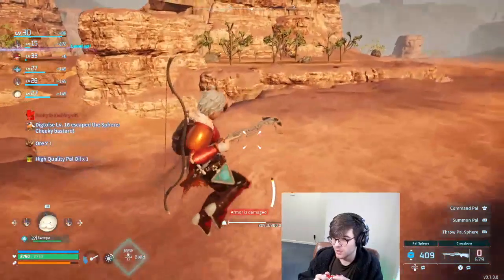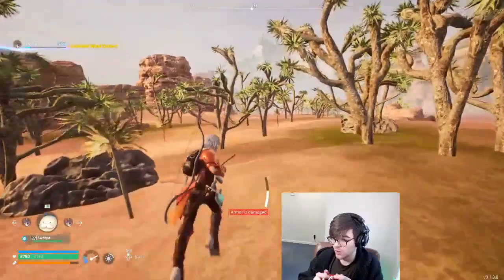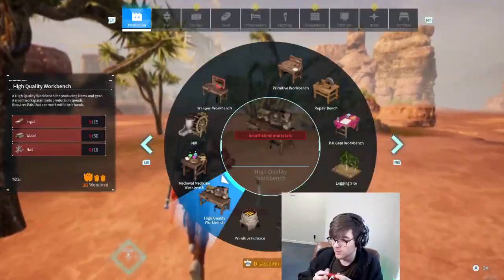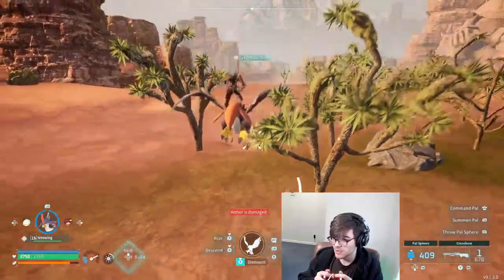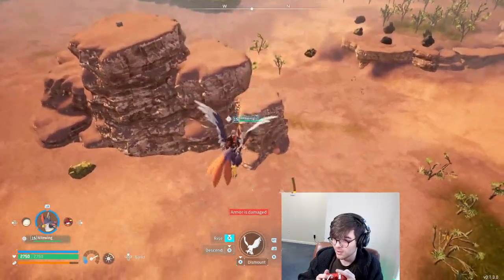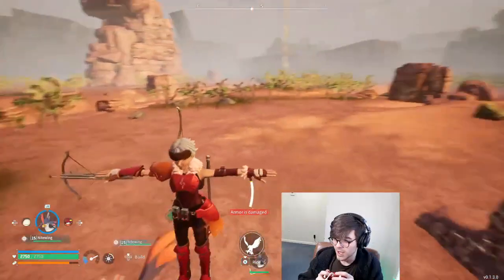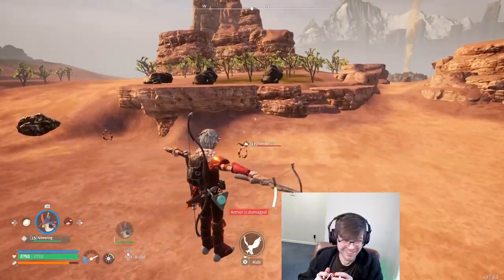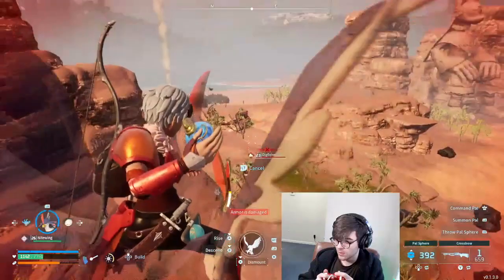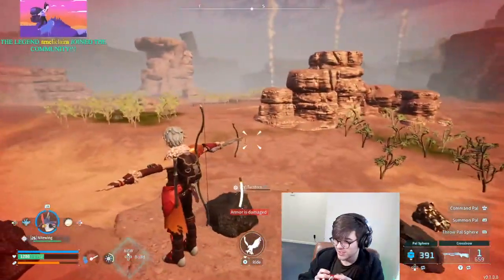Oh, I killed that one too. I wish it showed me how much health they had left in numbers. Oh wow, look at that. Is that a boss? Sometimes palaces disappear in the distance — because I could have swore we just saw something like that Lucario-looking thing. I love this game, it's not glitchy at all. It's fantastic. Why is it just doing this over and over?